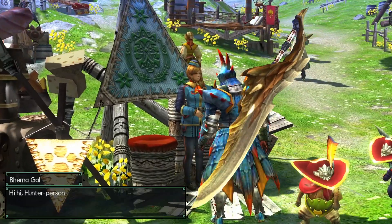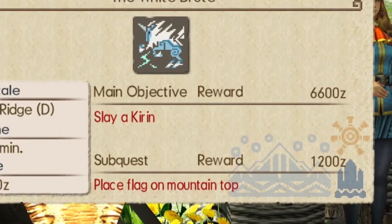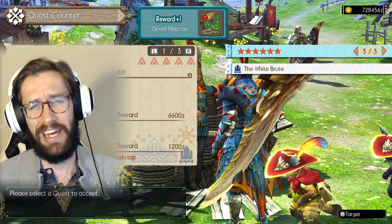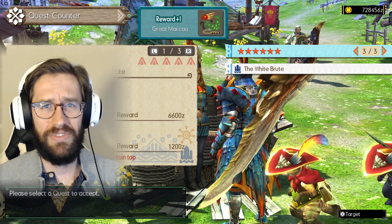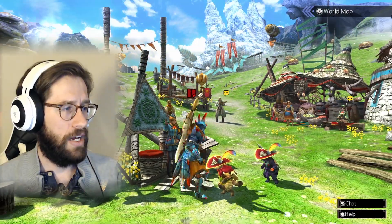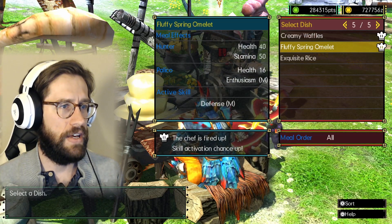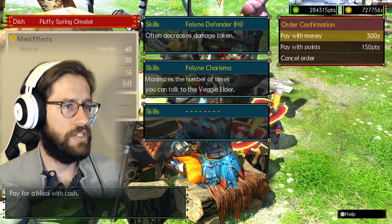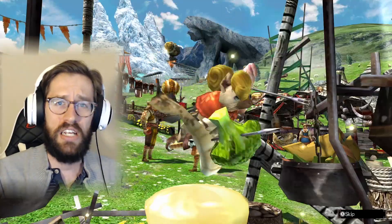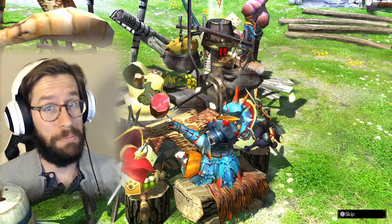Hey Bernie gal, what's up girl? Hi! The White Brute - we are going to slay a Kirin. Now the subquest also says 'place a flag on the mountaintop.' I have no idea what that means. I've never had anything to do with a flag yet in this game. Maybe it's an item they give you in the item box, hopefully. Or do you just go up to the very tippity-tip and there's already something there? We'll find out. Alright, see you later Bernie gal.